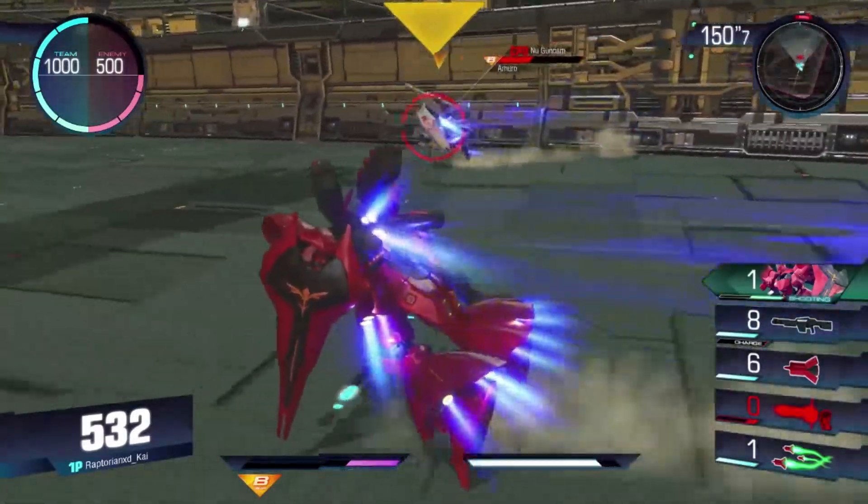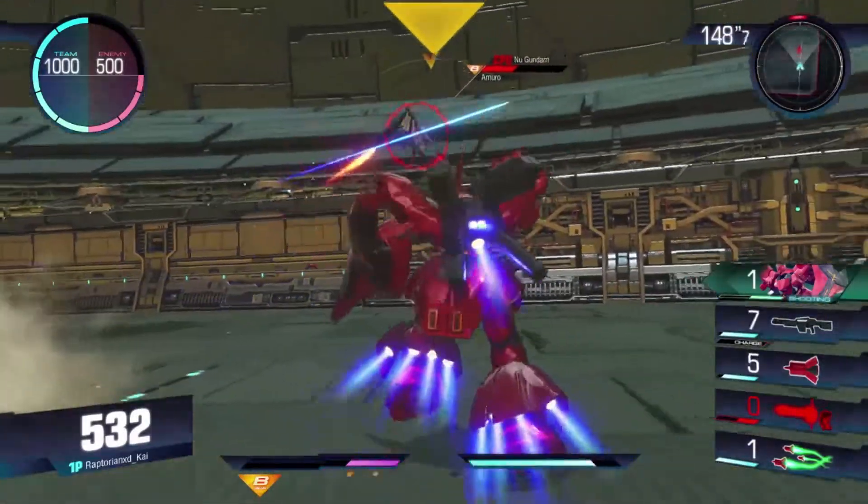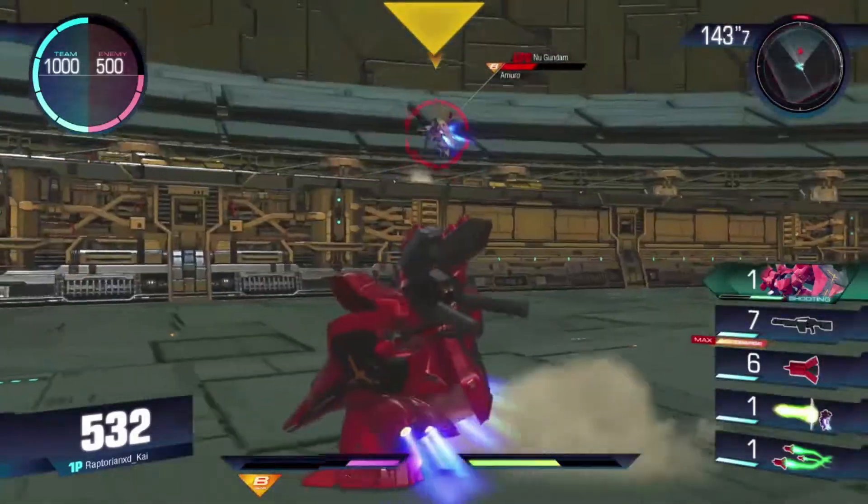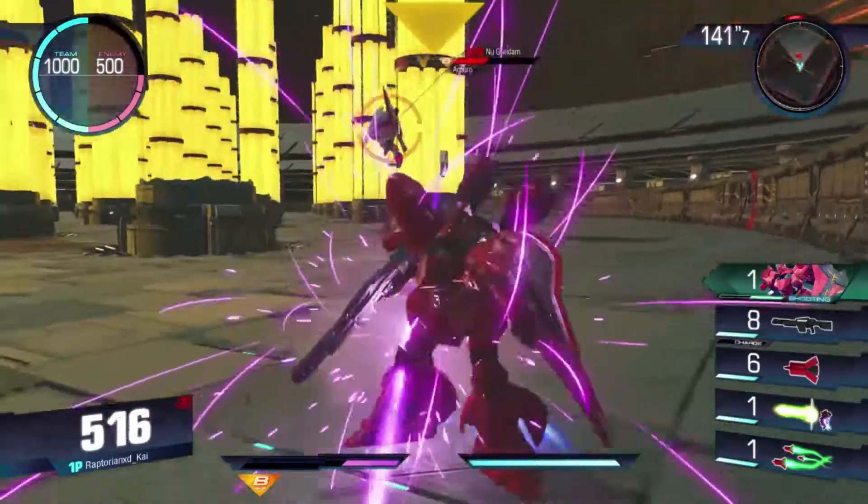You can also hold down the shotgun to use a full charged blast, which is pretty nice. The Sazabi is just options. And when you have a 500 that already has a high cost,